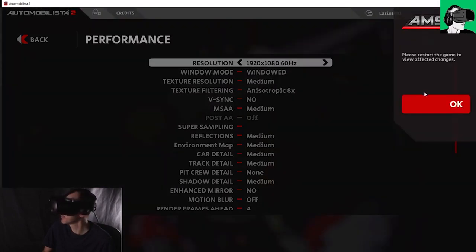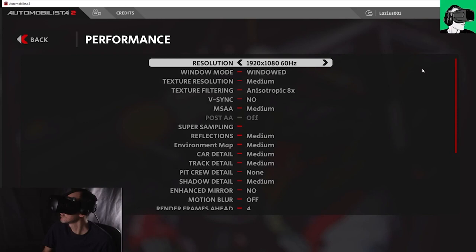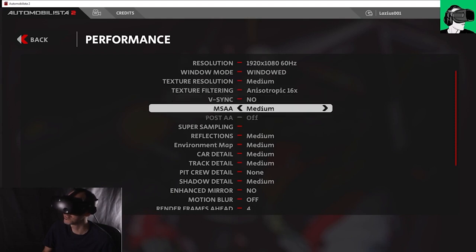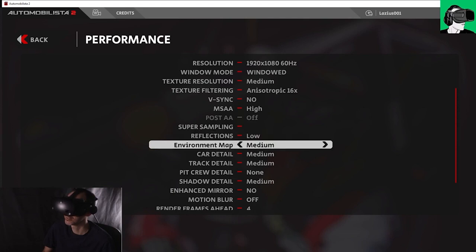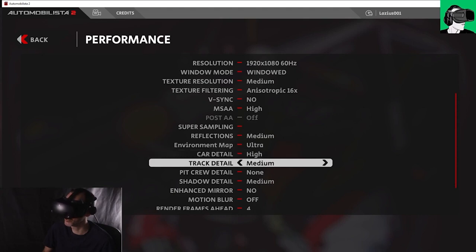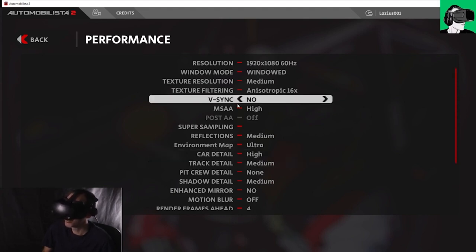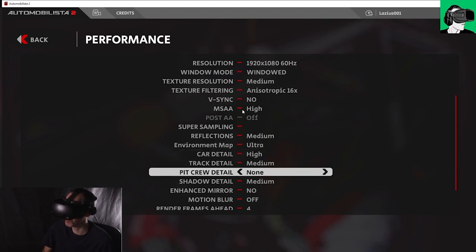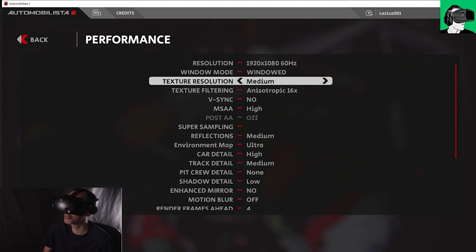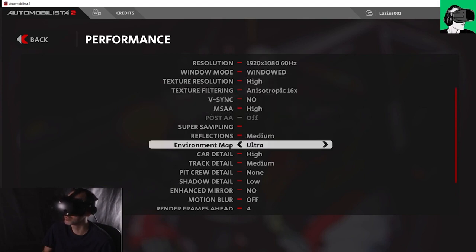The game says we need to restart for changes to take effect. Let's go back to Performance and put everything back to high — we don't need to restart for those changes. The only thing we'll change is shadows: shadow detail to low.